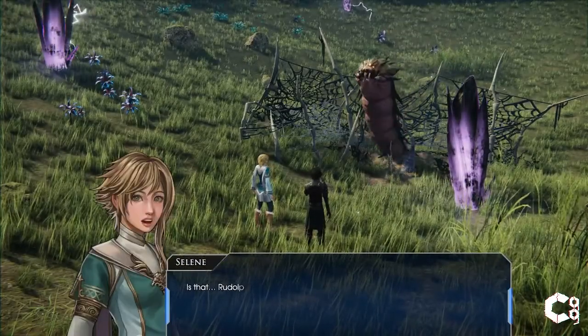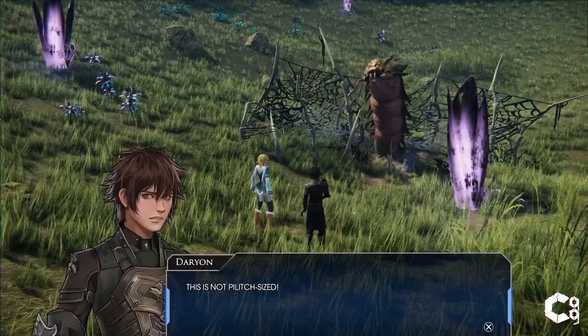Once you beat the burrower, you'll receive a recipe for the World Spine Staff as well as a fossil.